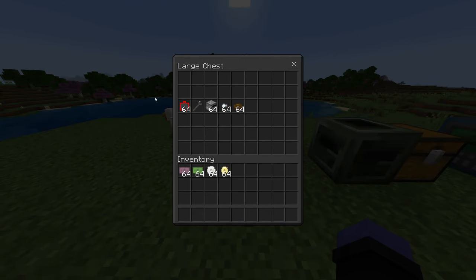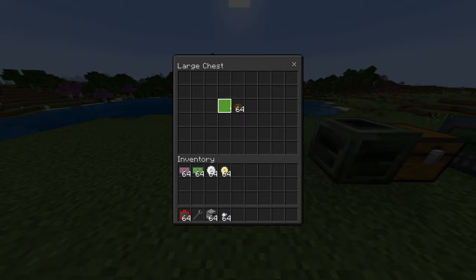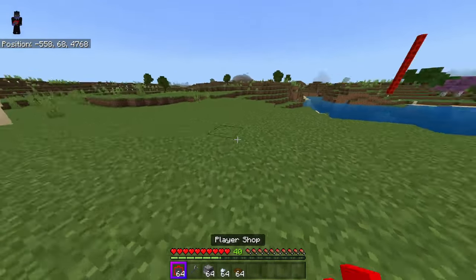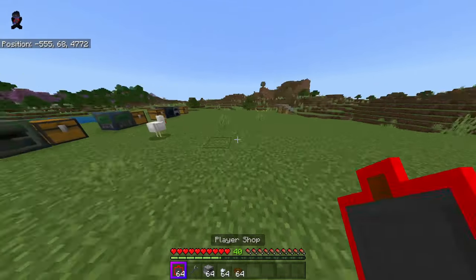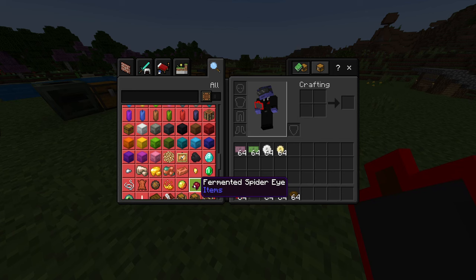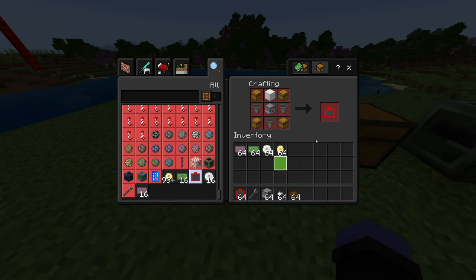The biggest thing — I think my favorite thing about this add-on — is player shops. This is mainly made for multiplayer, but it allows players to make their own shops and sell their own items for whatever price they want to other players. All of this is craftable in survival, and there are crafting recipes for everything.